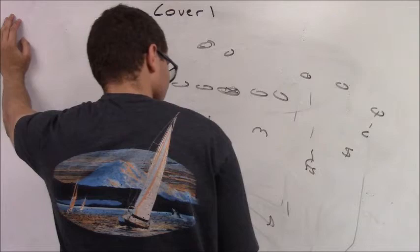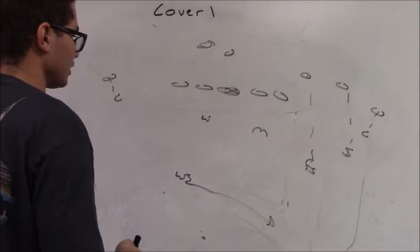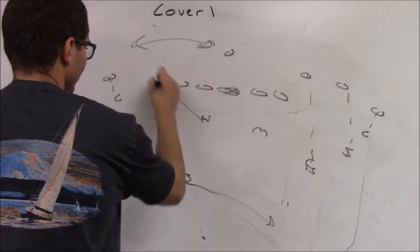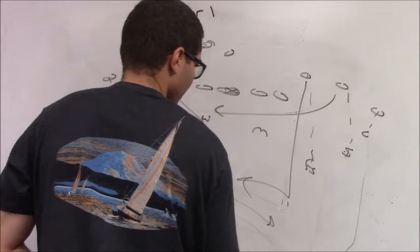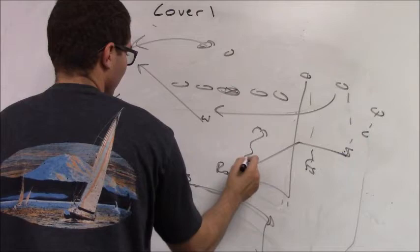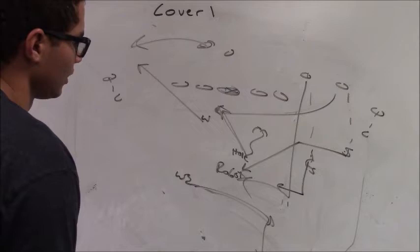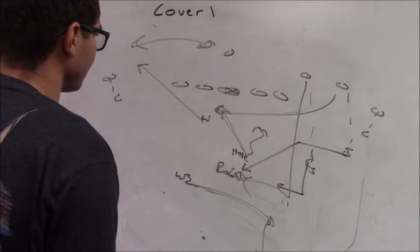We're fiddling on the back. Corner's playing one by one with divider leverage. Strong safety's playing five by one with divider leverage. Free safety's playing seven to eight yards off with divider leverage, outside leverage in this situation. Will and Mike are playing stacked. Back goes weak — Will would have him. We get the rat call by the strong safety — he's going to roll by. Mike would now be the hole defender because the back went weak, cutting the crosser. Free safety, you're man-to-man with divider leverage on three.